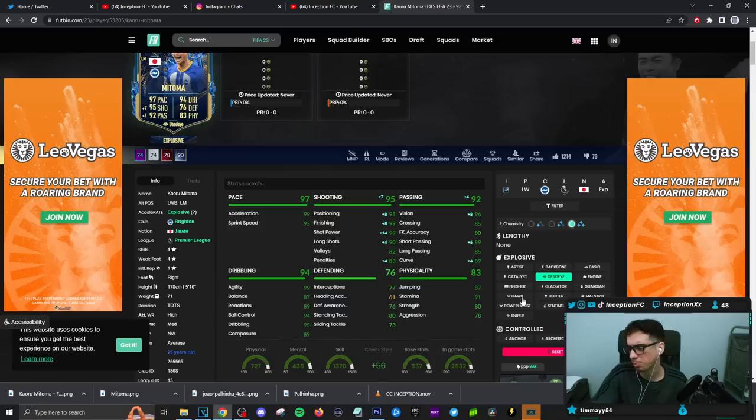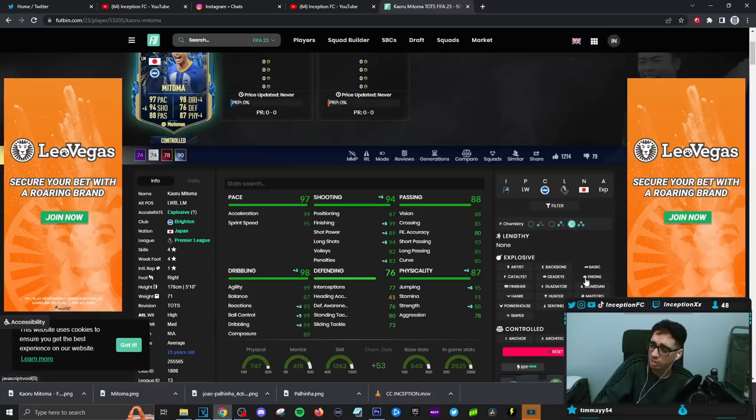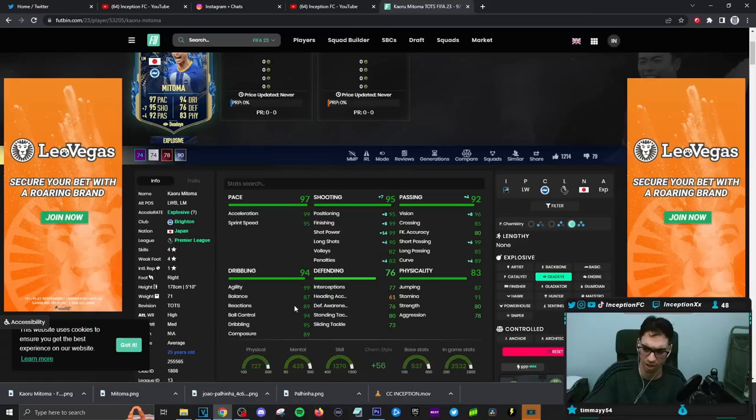Marksman is also not a bad choice because of the dribbling boost that you end up giving the card, and it would make him a controlled player. Do I personally care too much about making him a controlled player? Not necessarily. I feel like the Deadeye is kind of good enough, because that's the main way that you would use this card if you're actually being serious for the meta of the game. Definitely gonna give him the Deadeye. Dribbling will be experimenting with, because of the 5'10" height, average body type, all that good stuff.